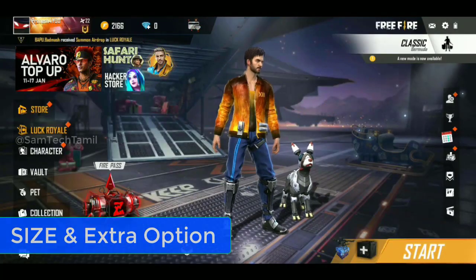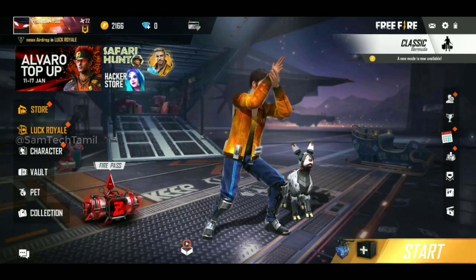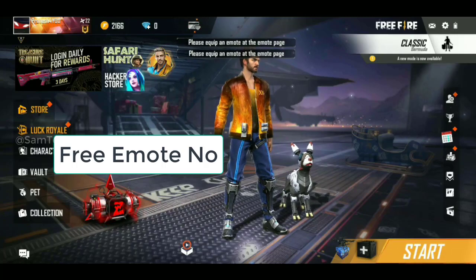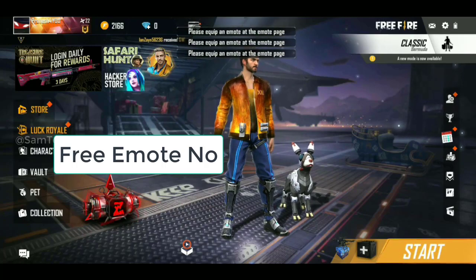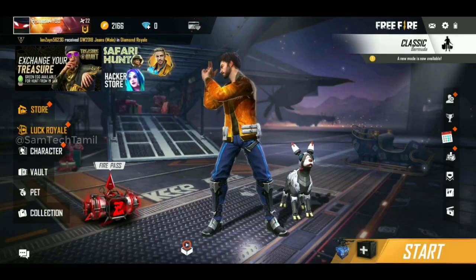Here's Free Fire. If you're talking about Free Fire, it's nice to have 501 MPs. There are no emotes. So if you're talking about your team and if you have a pet, you can use an option for that. You can also use a pet.